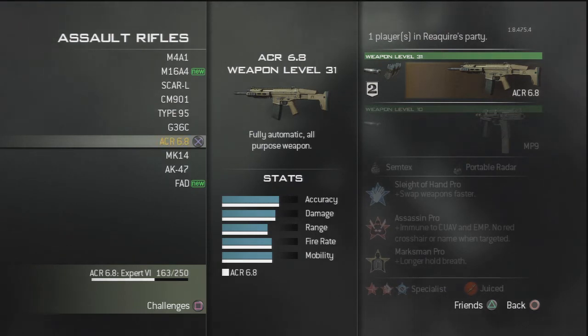Extended mags get you a bigger clip size. You don't need Scavenger because you unlock it when you get the specialist bonus — unless your aim sucks. 90 bullets will do you fine to get those 8 kills for specialist bonus, so you should have no trouble. It works out to about 11.2 bullets per kill, it's not hard to do.